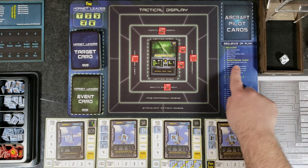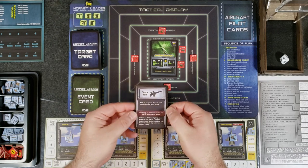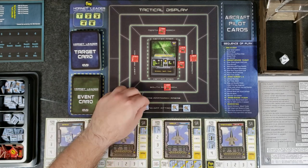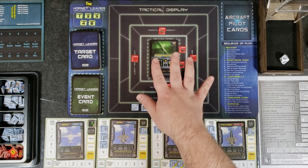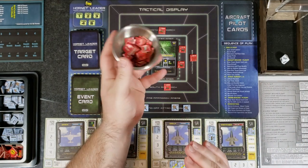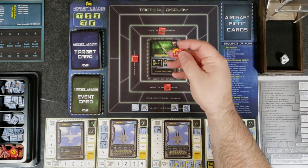Let's start with the target-bound flight phase. We draw a target-bound event card — Sierra Hotel: add one to your attack and suppression die rolls. Nice, that'll really help us. We place our aircraft — let's come in from the south, so Panther and Wolf in the standoff attack area, Bear and Brick over here. Now we determine and place bandits.